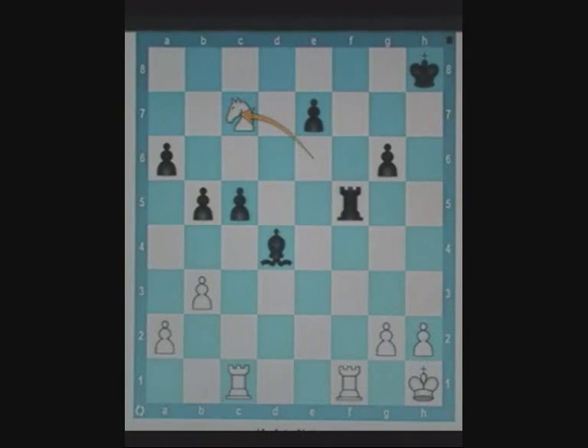Hence, if the rook on c1 would be on, say, c2, black could simply play rook captures f1 checkmate.